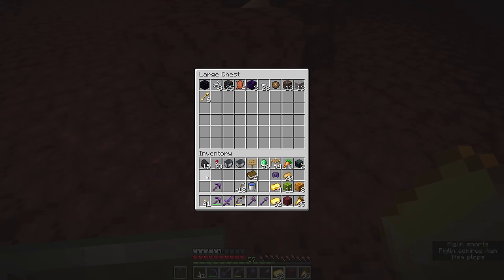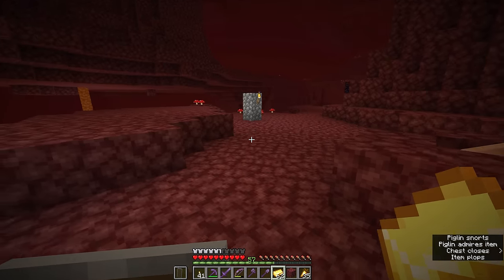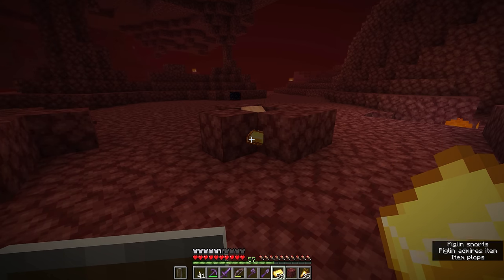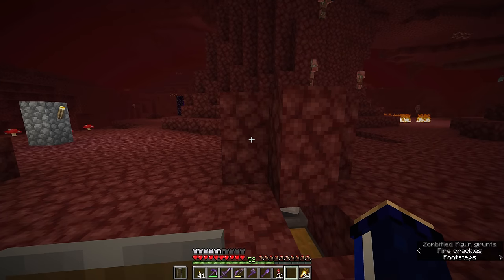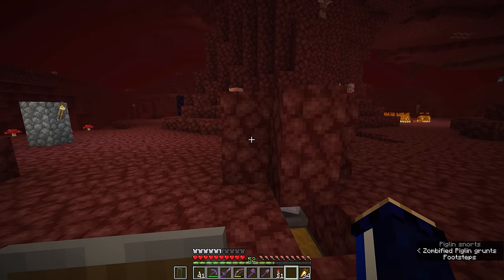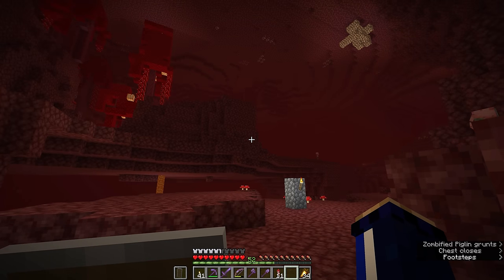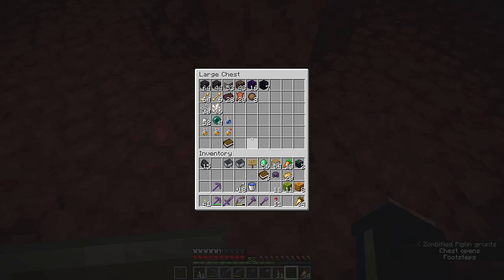Already the stuff we're getting from piglin bartering is beginning to add up in here. I'm going to put the spectral arrows in there as well, since that's the first thing the piglin threw at me. A short time later, we have done all of the bartering we can with the gold I brought, and we now have a pretty representative sample of the items you can acquire from piglin bartering. I've separated them out here into categories which we can discuss. A lot of this has been calculated thanks to the folks who work on the Minecraft wiki, who have a table of the items that can be bartered and the percentages and chances of those showing up.